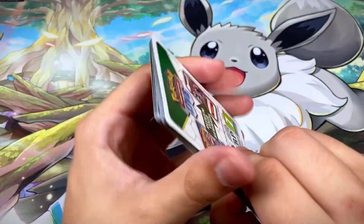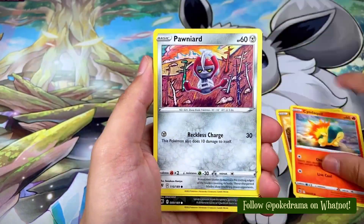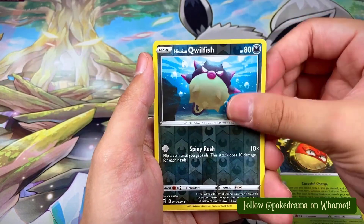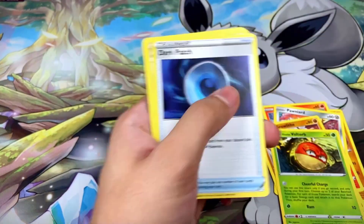Down to the final four booster packs — let's finish with a bang! White border code card. We got Hippopotas, Cyndaquil, Pawniard, Growlithe, Voltorb, a Hisuian Qwilfish reverse, and a Hisuian Avalugg non-hollow rare.